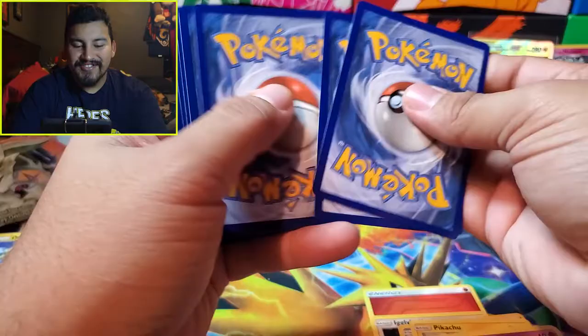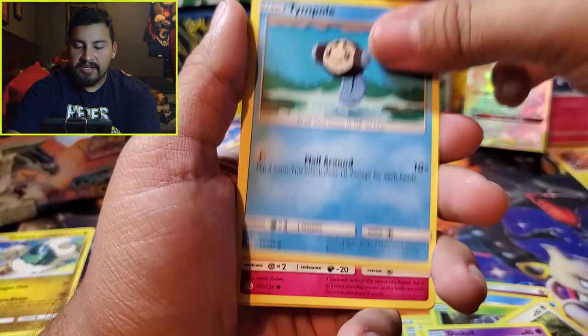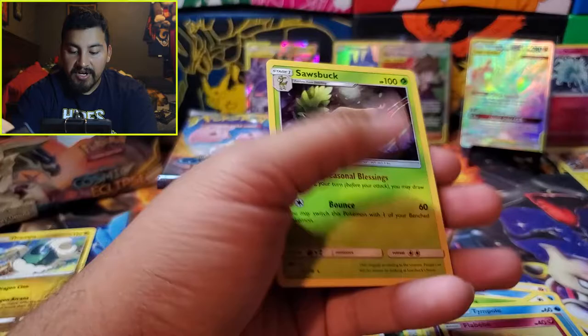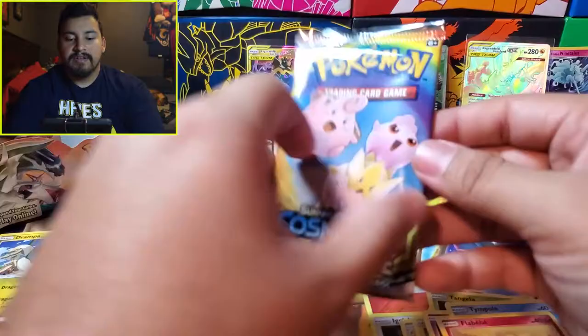I really hope I'm not getting sick because that'll suck. We have Zangoose, Gloom, Crabominable, Tangela, Eevee, Duskull, Temple, Flabébé, Tepig. The reverse and rare is Sawk's Book. Haven't pulled this one yet — I'll definitely sleeve this up.